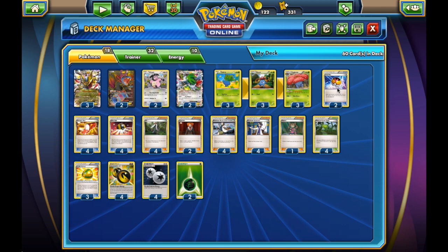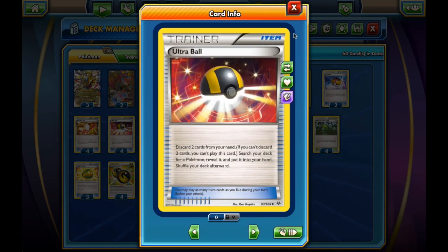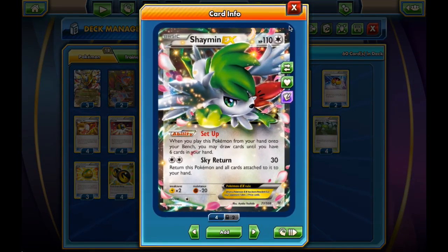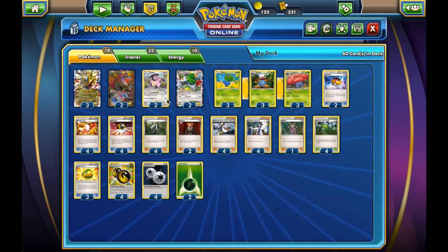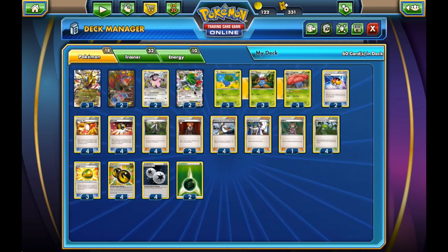As far as items go, we have 2 Level Ball, 4 Trainer's Mail, 4 Ultra Ball — really good to help us find our evolutionary line — and of course also the Shaymin-EX. We play a couple of these. We actually need some bench space, but we can play a couple of Shaymin down.